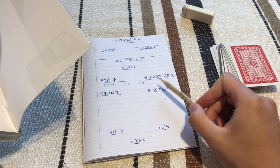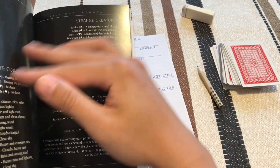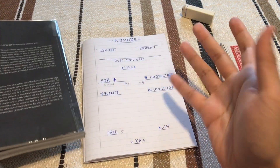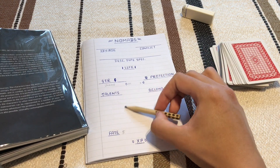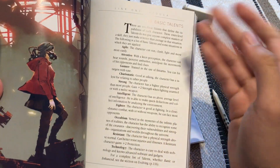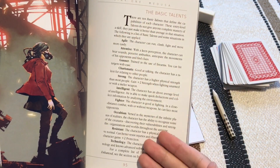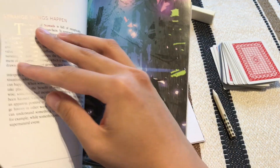You also have talents and belongings. Talents are your typical traits — agile, attentive, charismatic, and so forth. Some do give you plus strength or plus protection, but the majority are general descriptions used to contextualize your abilities.